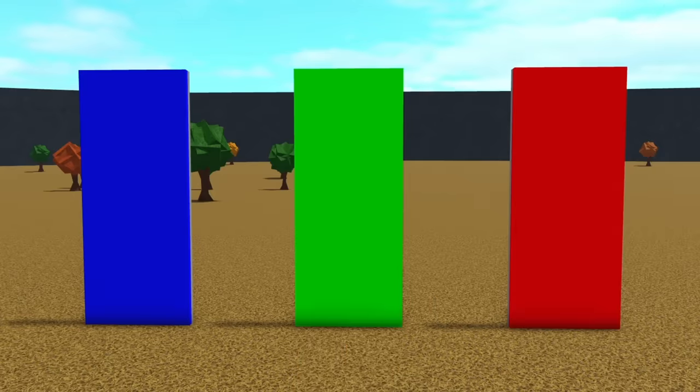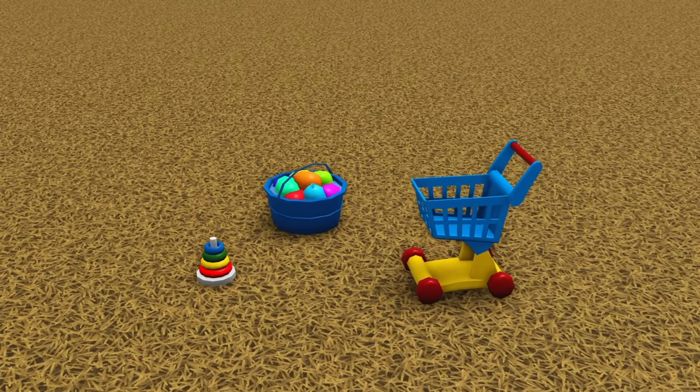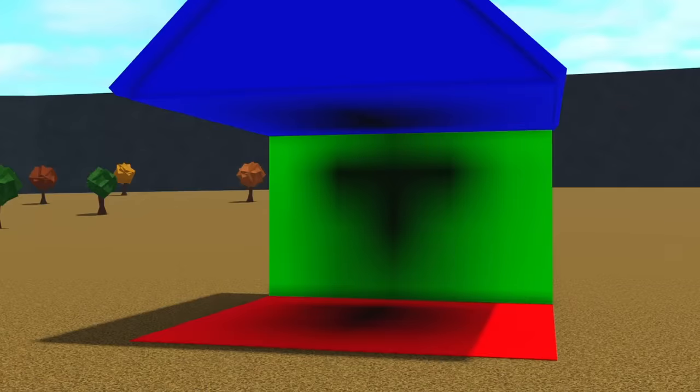When building a house, you should avoid vibrant colors. You don't want your house to look like this. If certain objects need vibrant colors to look good, then sure, use them. But try to keep vibrant colors away from major parts of your builds, like walls, roofs, and floors.